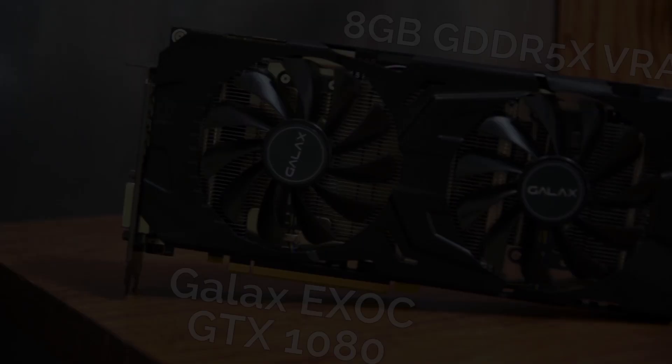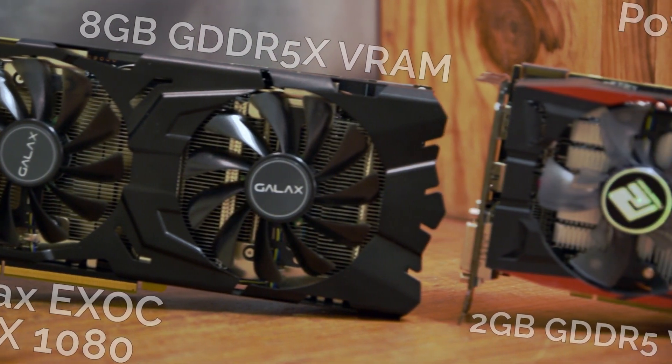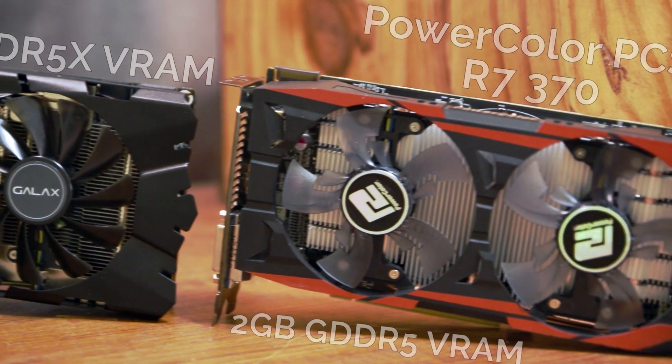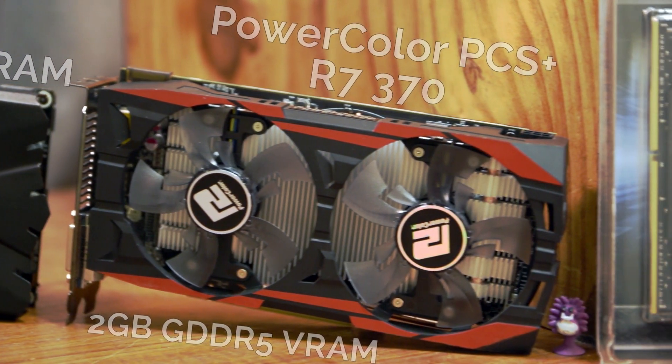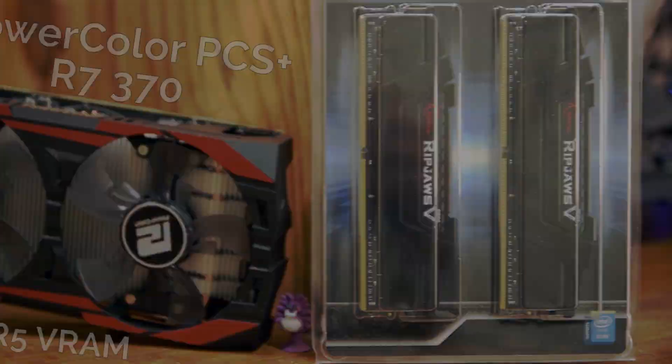The GPUs used for testing remain the same from the previous video, with the Galax GTX 1080 EXOC and PowerColor PCS Plus R7370 being the GPUs of choice for high-end and entry-level performance respectively. The RAM speeds tested ranged from 2133MHz, the base of DDR4, up to 3200MHz. The games chosen may not be fully indicative of everything you might play, but were seen as good representations of current and previous generation titles and genres.